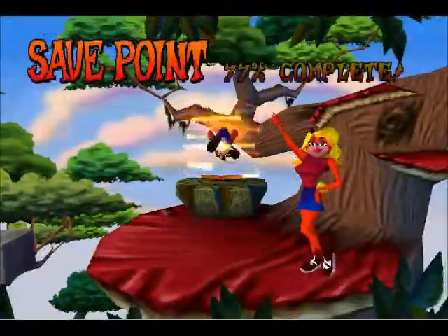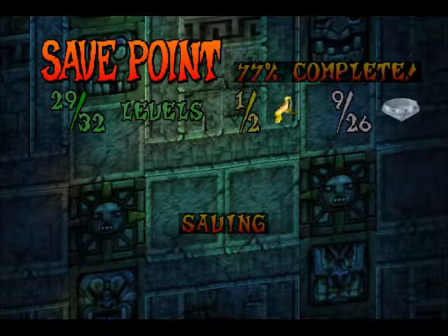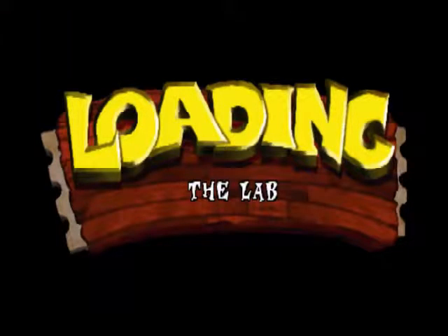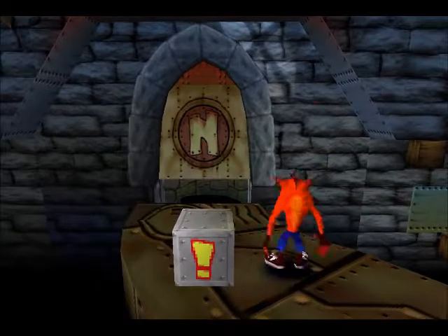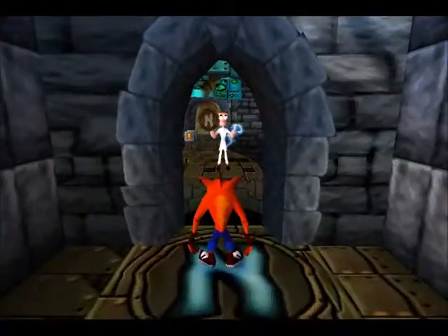There we go - final tournament bonus of the game, although not the last one I'll be doing. So 9 out of 26 gems - we've got quite a few gems without having to spin so far. Heading back into The Lab with the bonus - all three tokens are actually quite early in the level. Much like Lights Out, this level has nice little curved sections, so it's not just a straight line all the way through, which I appreciate.